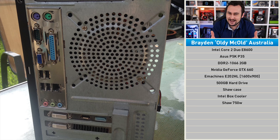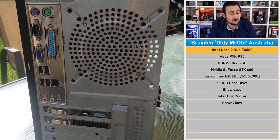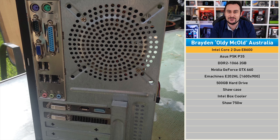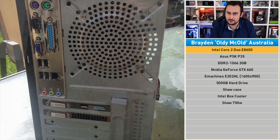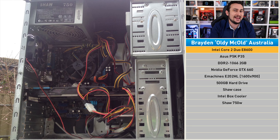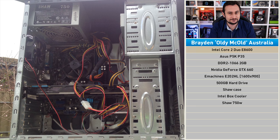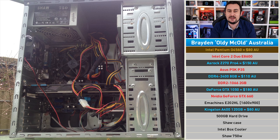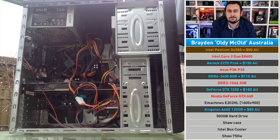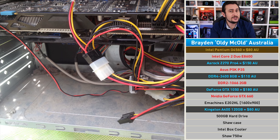The Core 2 Duo E8600 was a high-end flagship dual-core processor released way back in 2008 by Intel. Today though, it runs Rocket League like Bicycle League, and with just two gigabytes of RAM it's going to be a jerky ride. Because we're coming from so far back, I'm going to recommend the Pentium G4560 for this one rather than Ryzen 3 — in terms of pricing it's much the same, but we're going about things a little differently.